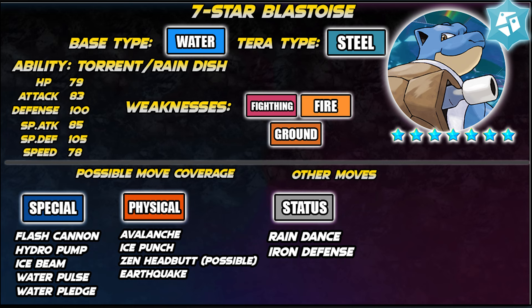Blastoise has two abilities: Torrent and Rain Dish. I assume Blastoise will use Rain Dish for this Tera Raid, so when heavy rain is in effect it will recover some HP. Now regarding the stats, its highest attack stat is Special Attack at 85. However, it is not far from its physical attack which is 83.